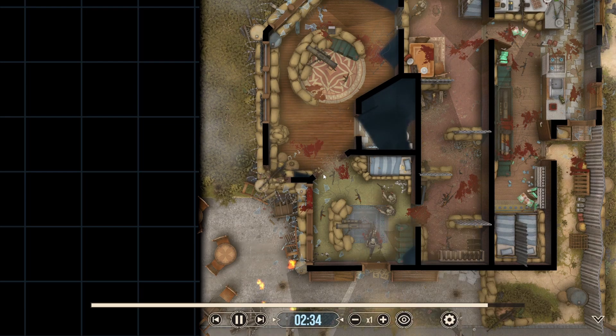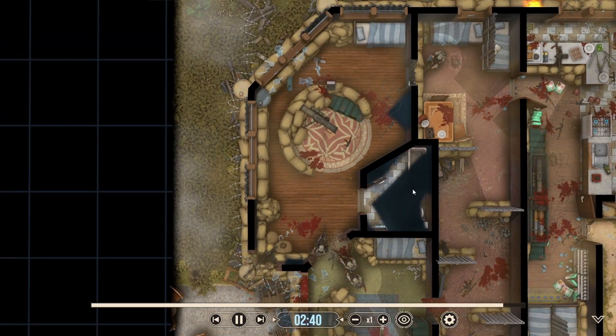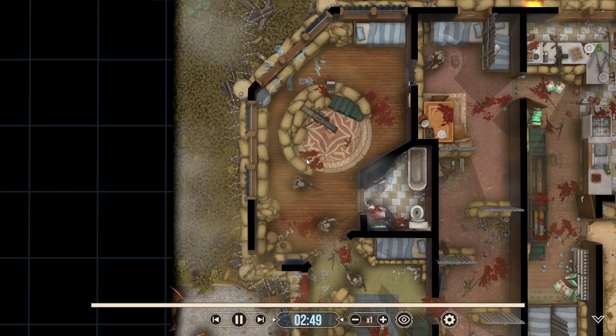We get everyone joined in together. Now we just have to clear this deep corner, which we can do from the threshold. Then we've got this little bathroom to clear out — so again, we'll pie it from the outside as far as we can, drop a flash in there before we go, just to make sure it's nice and easy to get the job finished.